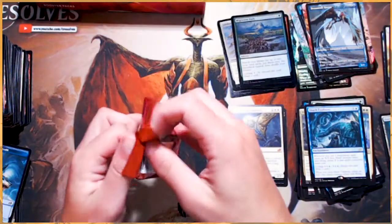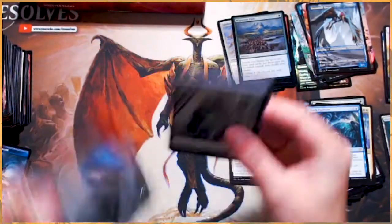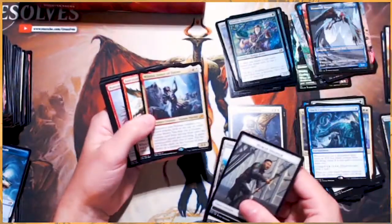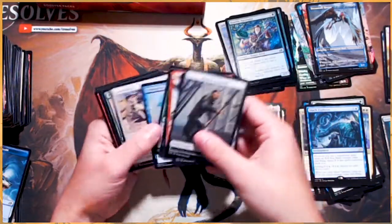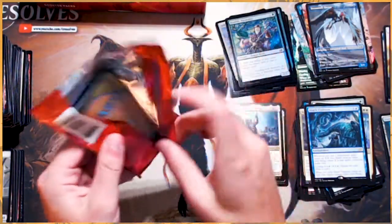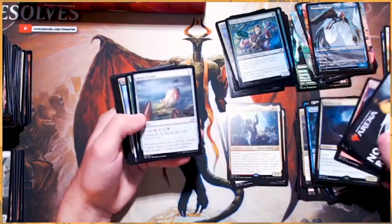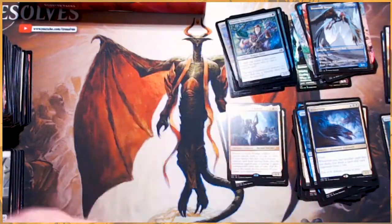One of those was an alternate art Lucas — which is perfect, very, very good. Winota, Joiner of Forces — now this is another deck that has really done quite well. In best of one, it very quickly took off on the ladder. I'm seeing it a lot less now, but it is a very, very powerful deck. A second Slitherwisp — very happy to see that.